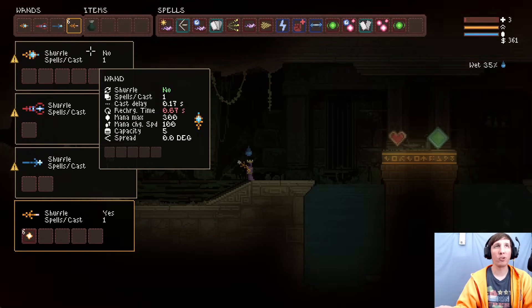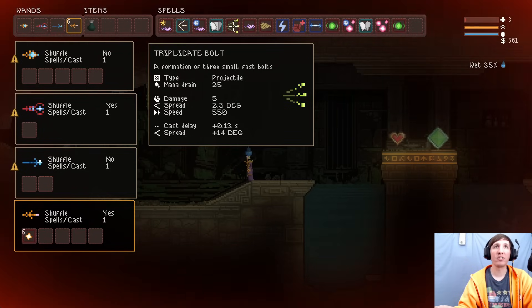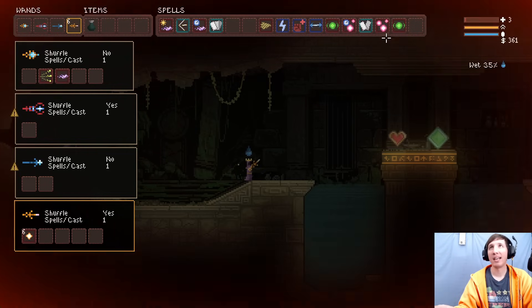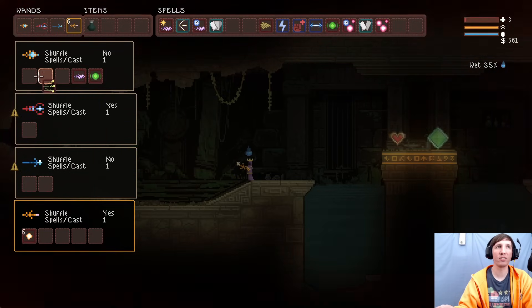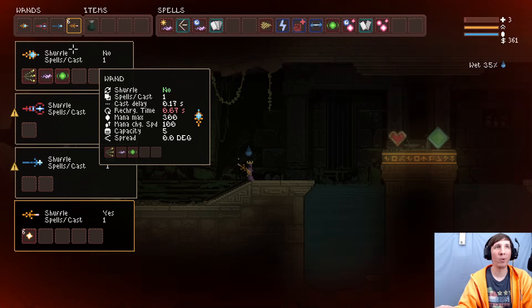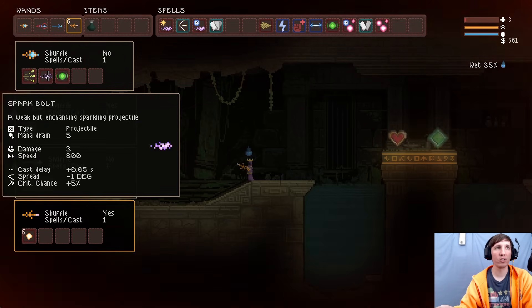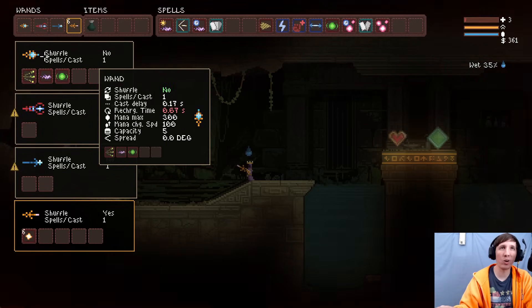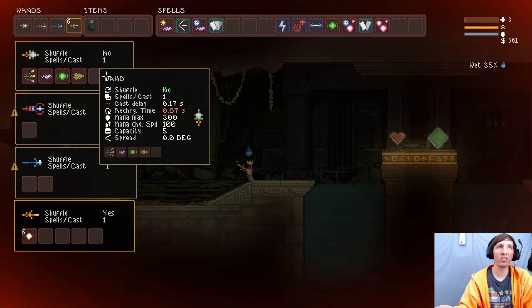I'm going to show you ways to build your wand to get a little extra damage. If you put on a triplicate bolt, a spark bolt, and a bouncing burst, it doesn't matter which slots you use — the extra spots don't factor in. The wand moves from left to right because it's a non-shuffle, and when it moves from one square to the next it goes by cast delay. So the time between triplicate bolt and spark bolt will be 0.17 seconds, then another 0.17 seconds to bouncing burst, and once it reaches the very end that's when it goes by the recharge time, which brings it all the way back to the beginning.